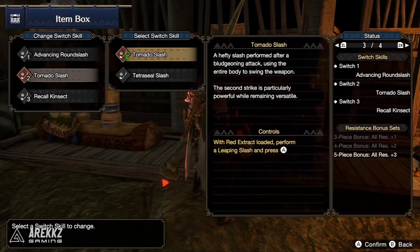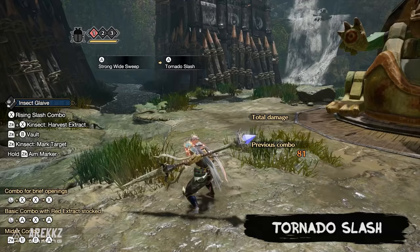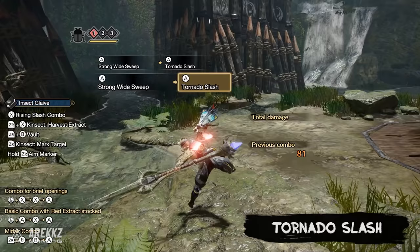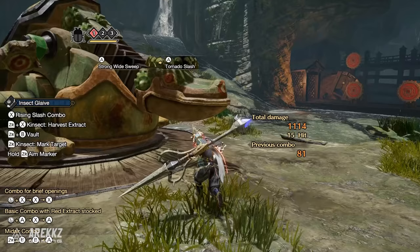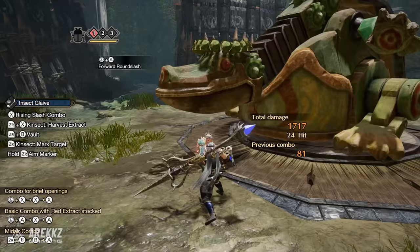In your second slot by default you have the Tornado Slash. This move is only accessible if you have the red buff, and it's a strong slash performed after a bludgeoning attack at the end of your combo. It's one of your strongest single hits with the glaive, a great combo ender that you'll make frequent use of during ground combat. Since it's an incredibly strong attack, it's also great at causing monsters to flinch.